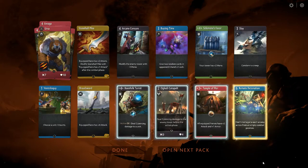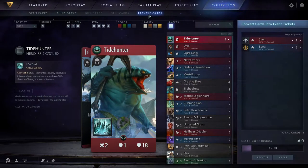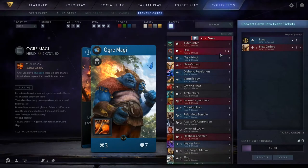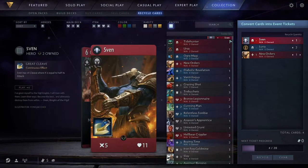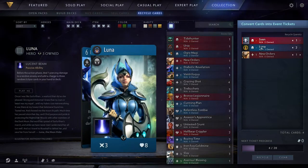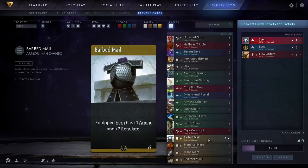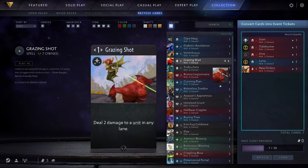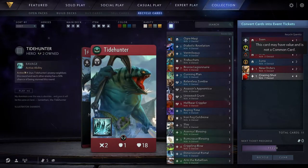The highlight of today's update is hopefully the fix to this problem. In the client there is now a recycle cards tab accessible from the collections menu. From here you can now recycle any 20 cards into an event ticket. Next to each card will be its market value to ensure that you don't accidentally rid yourself of anything expensive. It's important to note that this feature will have the side effect of raising the average cost of cards, as it will be cheaper to buy 20 cards at an absolute minimum rather than an event ticket.